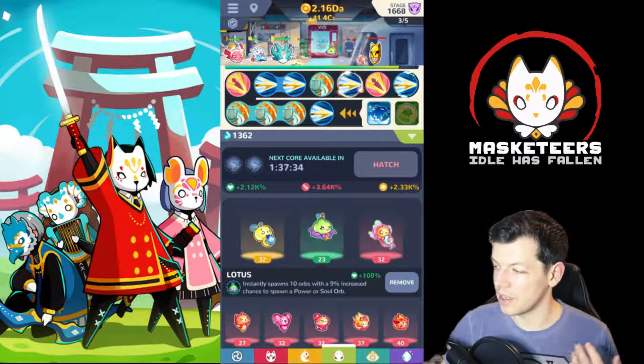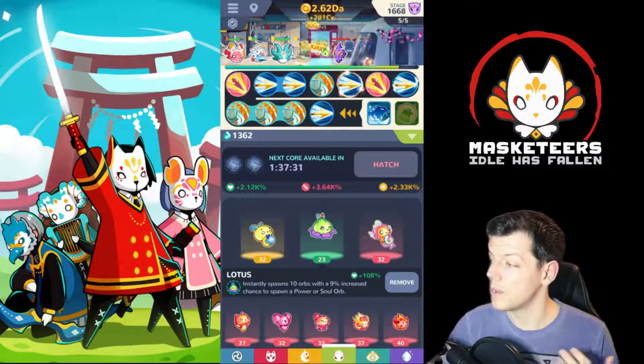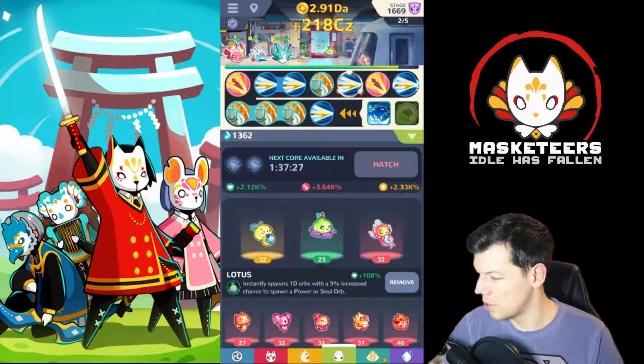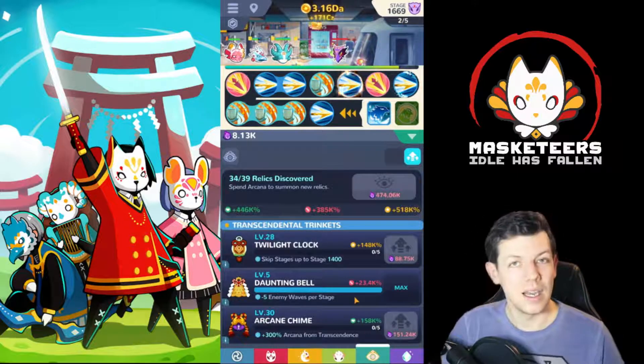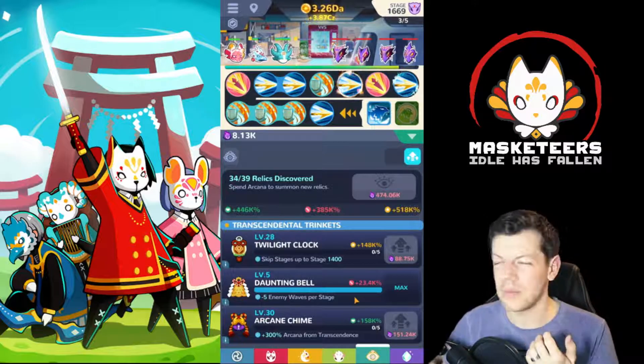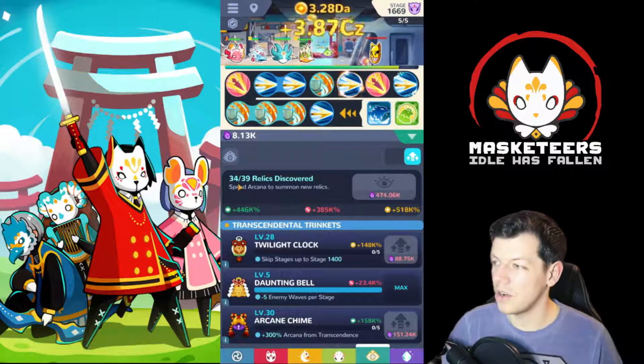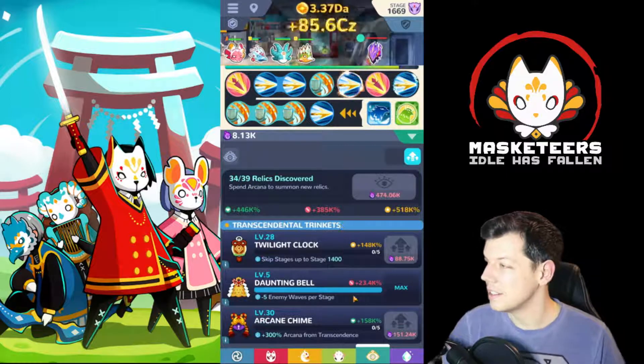These are my wisps, and the reason I've got these wisps is so there's more chance of a soul drop, because my build is mainly about dropping souls or getting more passive gold - basically more money to level up my heroes, level up my Masketeers, and progress much further.